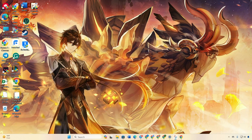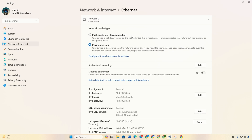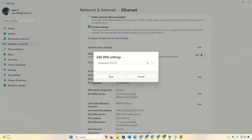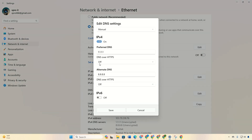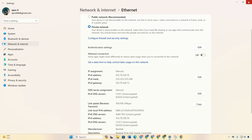Identify the DNS server with the lowest ping. Go to Settings, click on Network and Internet, then Ethernet. Edit the DNS server assignment and choose Manual. Turn on IPv4 if it's turned off. Add the lowest ping DNS server to the preferred DNS box. For alternate DNS, use 1.0.0.1 if you're using 1.1.1.1, or use 8.8.4.4 if you're using 8.8.8.8. Click Save. You should now be able to update Genshin Impact without the error.